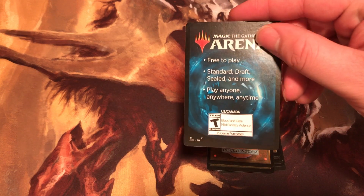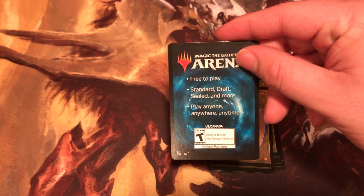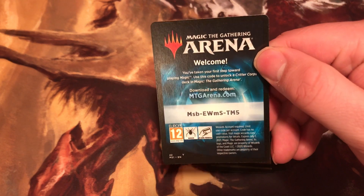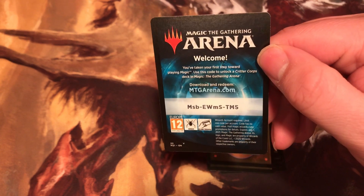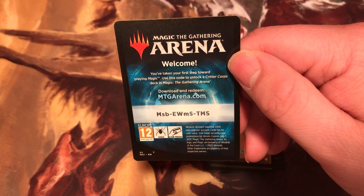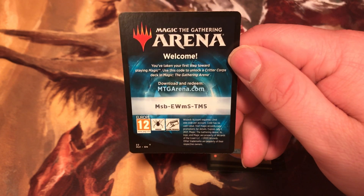You get an arena code — free to play, standard draft, sealed, or more. Play anyone, anywhere, anytime. Here's the code. You've taken the first step towards playing Magic the Gathering. Let's go for a Critter Corpse deck in Magic the Gathering Arena. Here's the code.